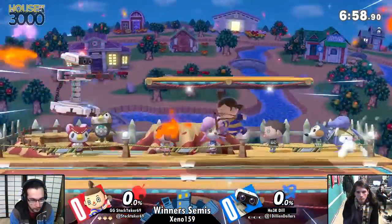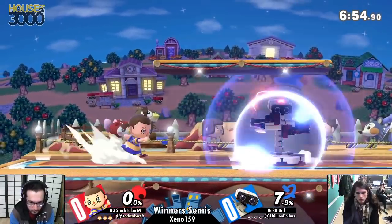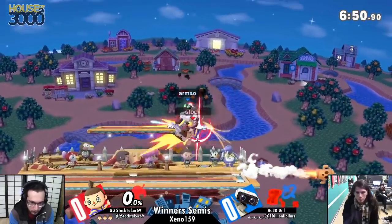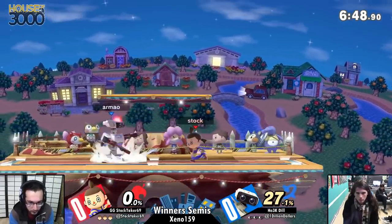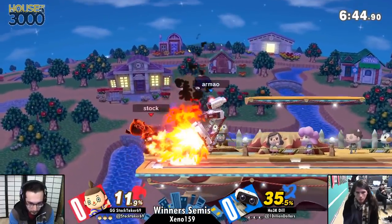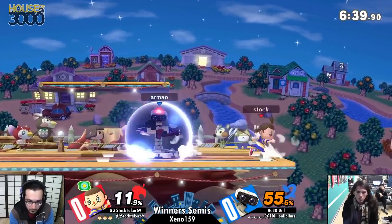Jon will write an essay for you about Wolf Laser. You play a character that gets on Jon's nerves and you'll win. Smashville, let's get it. Stocktaker against Dill. You got the Villager busting out — was playing Wii Fit Trainer earlier on, but originally started Ultimate playing as the Villager, and also as a pocket Wolf. Honestly, I feel like the Villager's the pocket at this point and Wolf is his main.